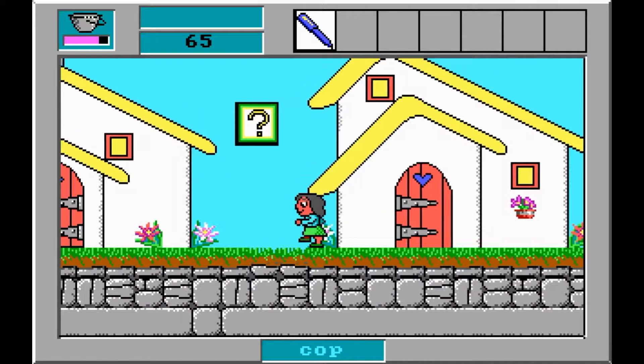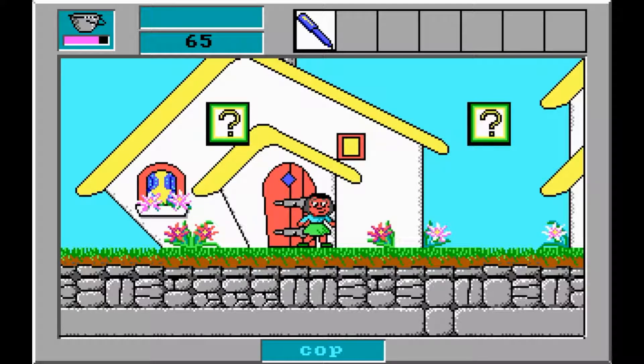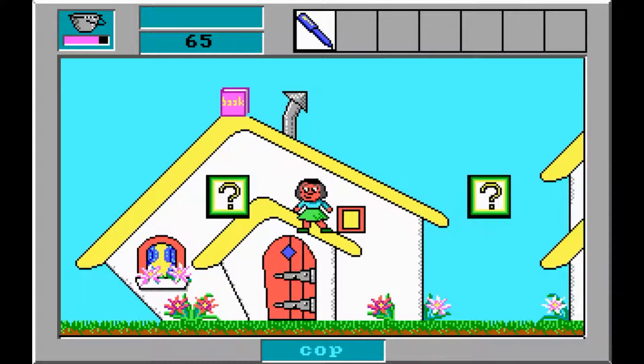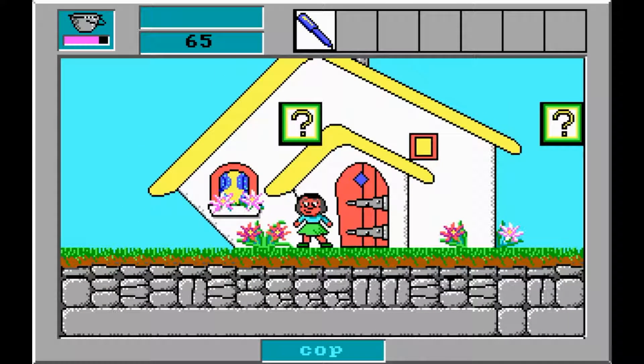If you've ever played Nintendo, like the earlier ones — the NES and the SNES — when you were able to jump on things like this roof here and you wanted to go down, you actually only had to press the down button, and that's what I'm doing here as well. Let's go for the next word.